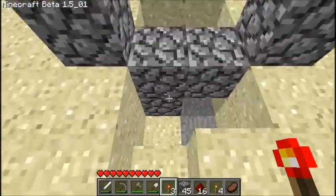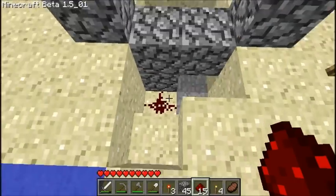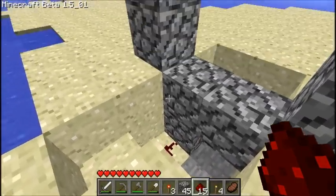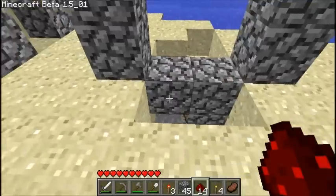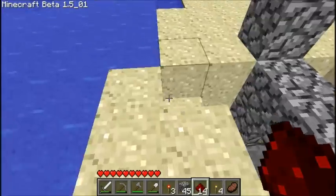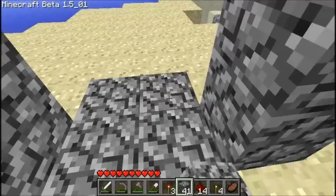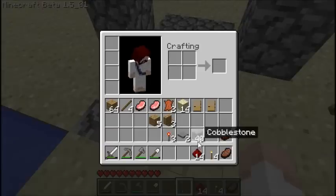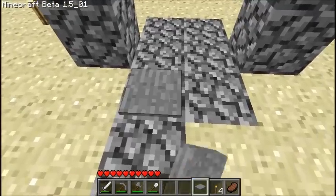What you do is get redstone dust and place it there — that's where your pressure plate's going to go above that — and do the same over here on the other side. That's quite simple enough, and then you cover this up and put the pressure plate on the side where you put the redstone dust, like there and there.